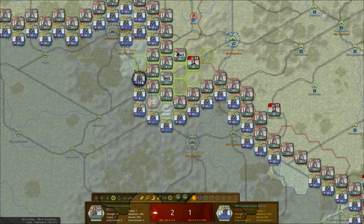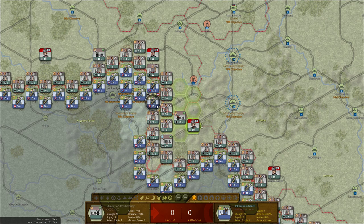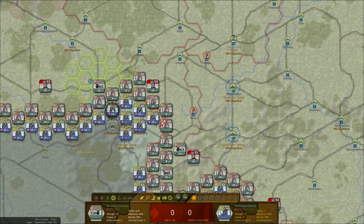So next turn we can maybe start pounding on that. That leaves this turn — pound on this. Let's put a shell into them. Let's concentrate this turn and pound here.